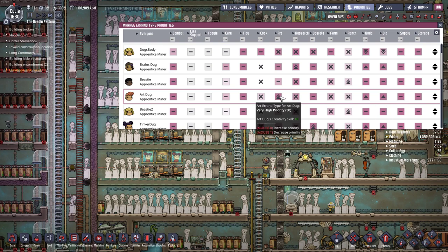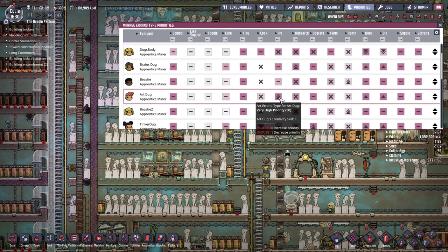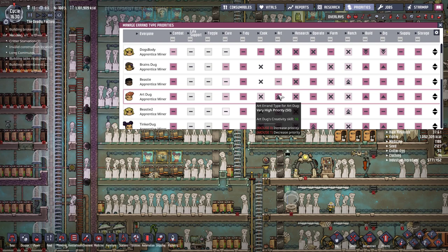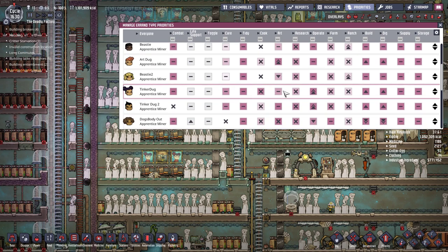Next up is the Art Dog — another variant on the Dig Dog: plus one to build and dig, plus two to art. I have a dedicated artist because normally you're only going to have one artist in the early-mid game, and you want to make sure they're the ones doing all the artwork. I've set their priority high and usually disable art for everyone else until everyone else catches up — this ensures the duplicate gets really high creativity from lots of practice and does it faster and more efficiently.